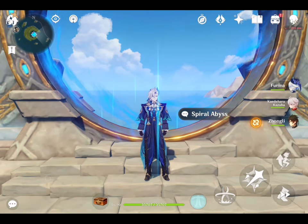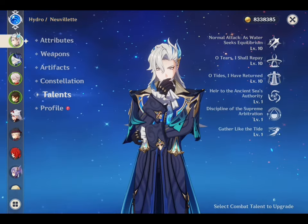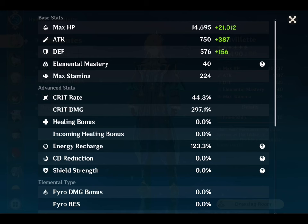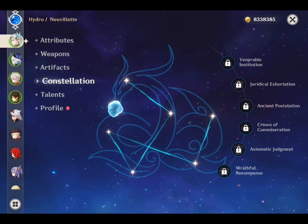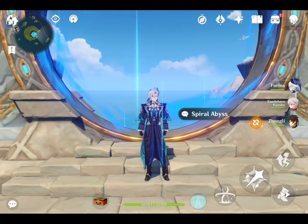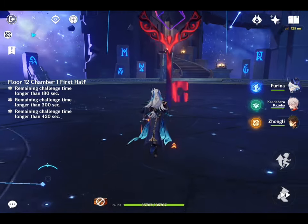Let's move on to the DPS showcase. Nivellite is level 90 and triple-crowned, with HP above 35k. His crit rate is 44% plus 36% from the Marechaussee Hunter artifact set, totaling 80% crit rate. His crit damage is 297%, and he is C0. The showcase features the hypercarry team of Nivellite, Furina, Kazuha, and Zhongli — with no food buffs.